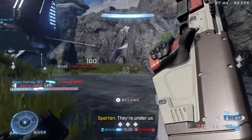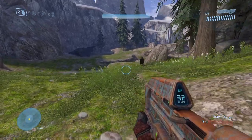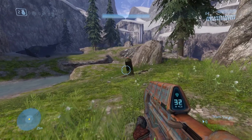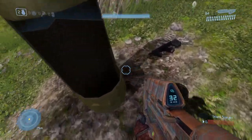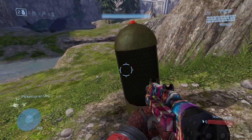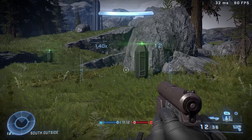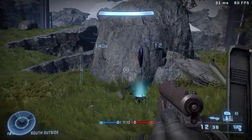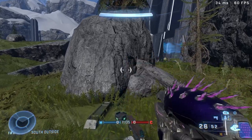In Halo Infinite you can't exactly do that the same way, but instead of creating a custom drop pod, what's even cooler is they actually use the real weapon drop pods from Halo Infinite — preset locations where these weapon pods spawn containing things like the Battle Rifle and the Commando.